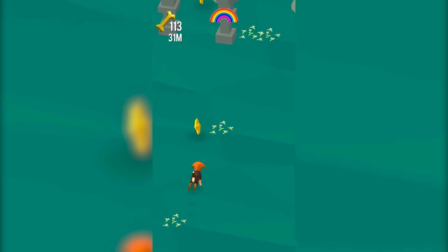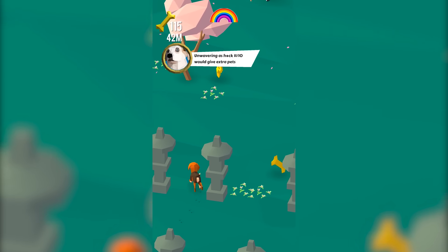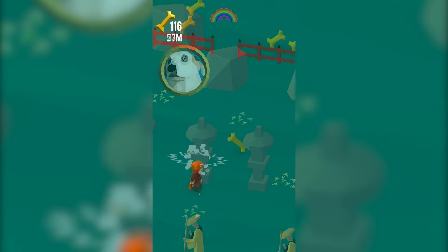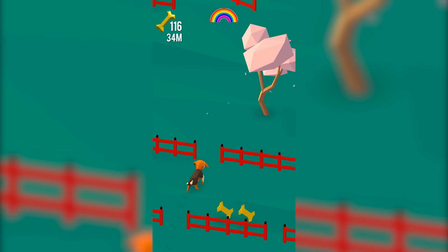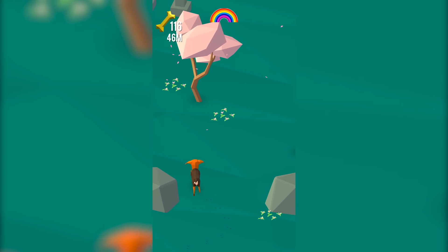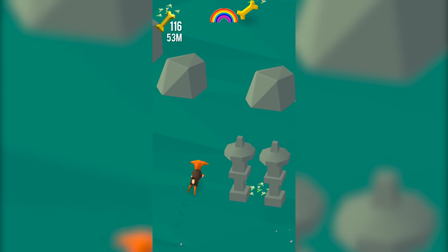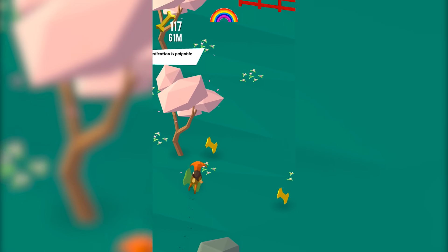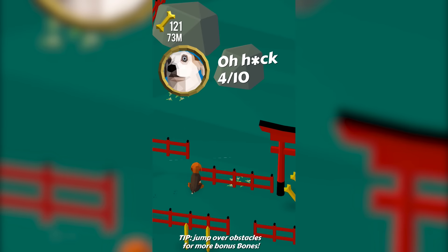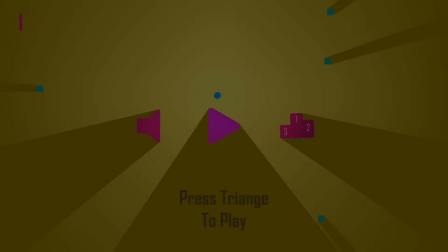Next we have Good Dogs. This is an infinite runner that plays the same as Crossy Road or Super Mario Run. You play in a park and its obstacles will change each month to keep the action fresh. The controls are simple enough — swipe left or right to turn the dog, and when the charge is full, release to jump. Beyond that, it's simply a matter of dodging obstacles while collecting golden bones, which can be traded in for prizes.